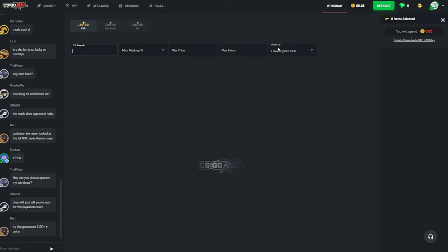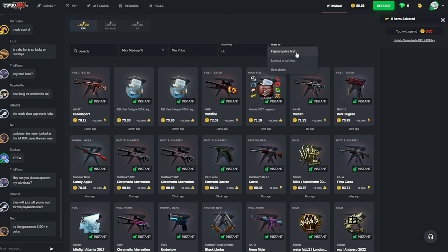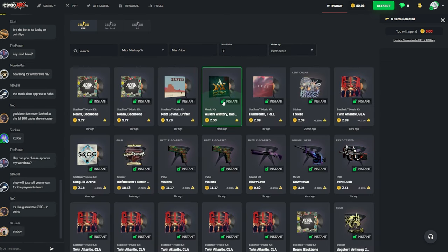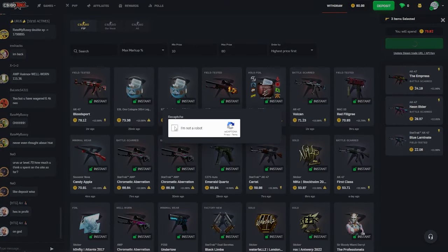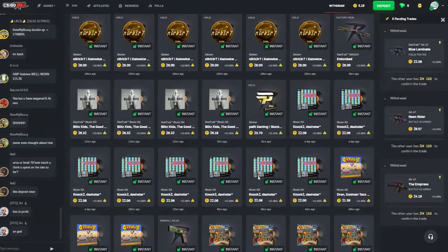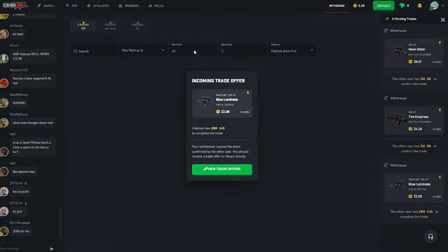I think we get a bunch of skins. We're gonna do best deals and get ourselves some really good skins. We got ourselves three skins — pretty good skins, you know. And we'll do max price five.